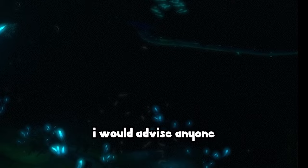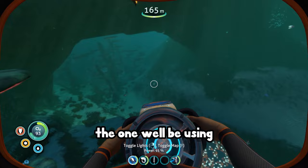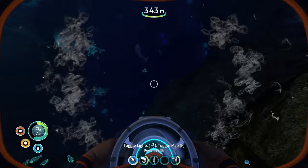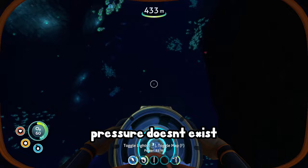First we need to get down into the Lost River. To do this, you need to venture deep into the ocean down into a network of caves. I'd advise anyone with thalassophobia to close the game and play Fortnite instead. But for those of us who are proud fearless 13-year-olds, there are various entrances to the Lost River. The one we'll be using is right off the coast of the gun island — a little hole that goes deep into your greatest nightmares.